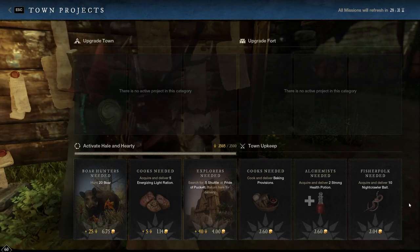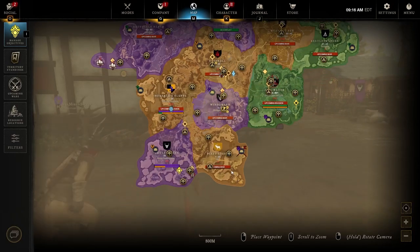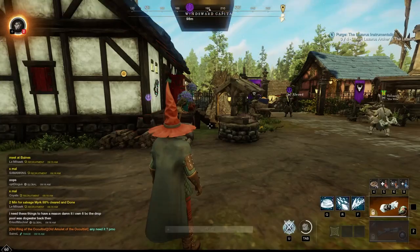So first of all, you're going to start on the beach — either in First Light, Monarch's Bluff, or Windsward. From the moment you start on the beach, you're going to do every single quest there until you make it into the first town. You cannot skip that, and I recommend doing it anyway because you'll be able to open the marketplace, storage, etc.